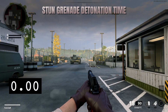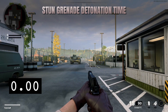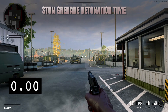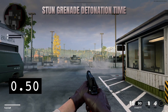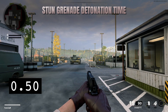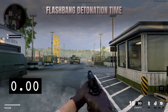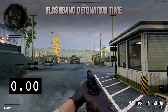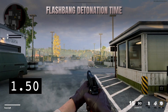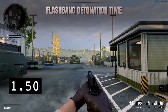Lastly, we'll look at detonation time. Since these two items behave differently in this regard, we won't get much value from a direct comparison, but it is helpful to know these numbers nonetheless. The stun grenade detonation requires an impact to activate and will detonate 500 milliseconds after contact with any object. The flashbang doesn't require an impact and can be air detonated if thrown high enough. The flashbang will detonate 1.5 seconds after being thrown.